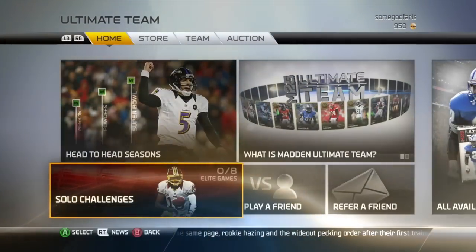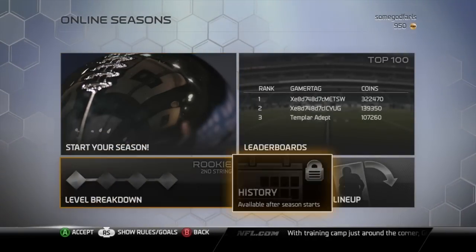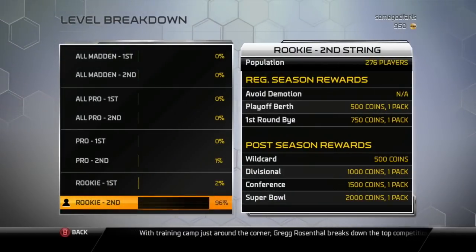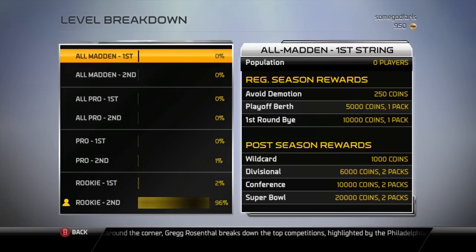Playing online in head-to-head seasons is a great way to test your skill level as well as earn coins. The more games you play and win, the higher your rewards will be. The competition will get tougher, but you'll start to see big rewards that allow you to upgrade your team.